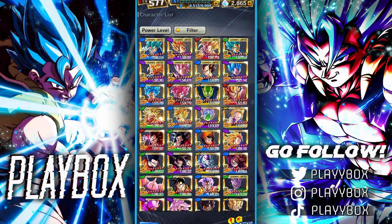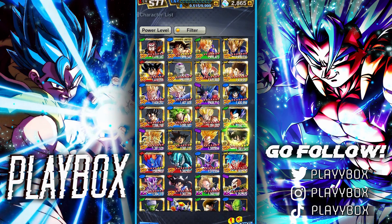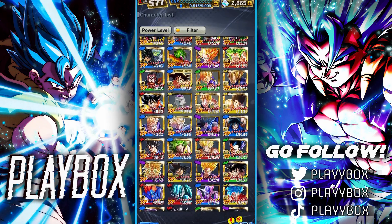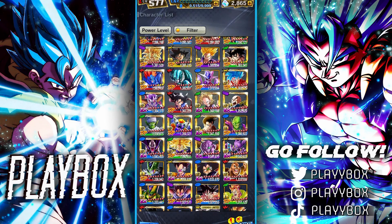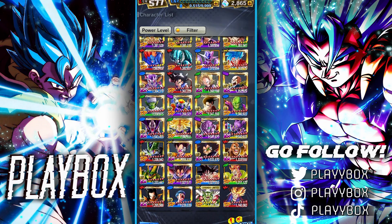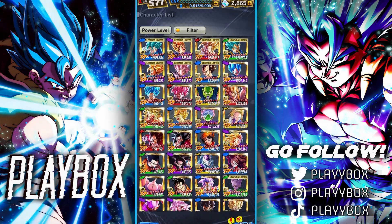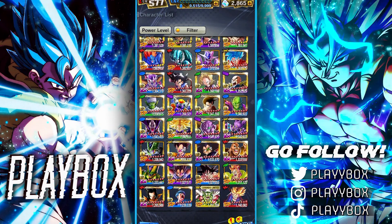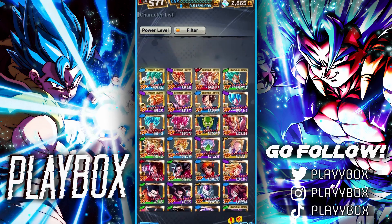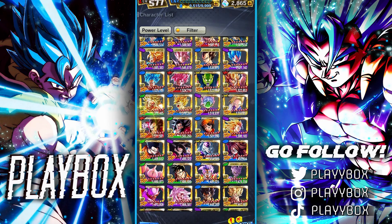Now let's move on to my Zenkais. I'm trying to get all of them and I have a pretty good amount. A lot are sitting at Zenkai 1 just because I didn't fully get them done from the USDR shop. In terms of what I'm missing: Kid GT Goku, Metal Cooler, Red Trunks, and LF Piccolo. I still can't believe I need to pull another LF Piccolo. Only four Zenkais missing, and the majority are at least Zenkai 1 — many at Zenkai 7. All LF Zenkais are done except Piccolo.